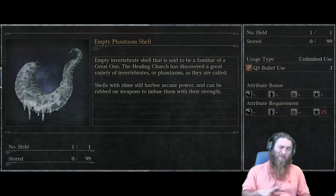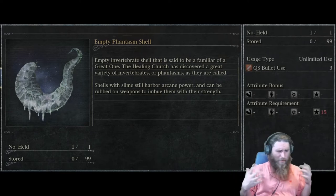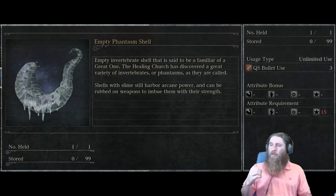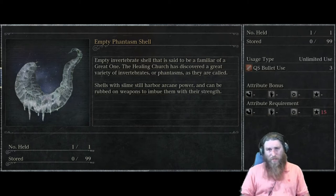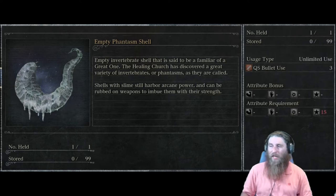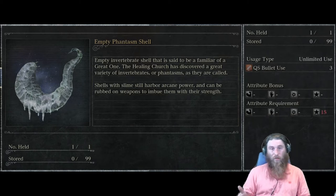Familiars aren't really pets, but it was familiar to a great one — and great ones are these weird, chaotic monster things that have existed for God knows how long. The Healing Church has discovered a great variety of invertebrates, or phantasms as they are called. Shells with slime still harbor arcane power and can be rubbed on weapons to imbue them with their strength — that's basically your hint as to what to do with it.